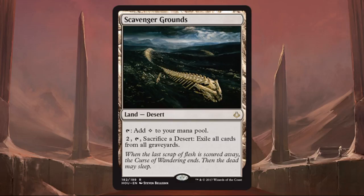Deserts are back again. They were a small part of Amonkhet, but they're a much bigger part of Hour of Devastation and add another level of complexity. You'll find many more cards that care whether you have Deserts in play, in your graveyard, or both. A lot of them are in green and red, so if you have those cards, make sure you have Deserts to unlock their true power. The Deserts themselves also have useful abilities — for example, one lets you sacrifice a Desert for two mana and a tap to exile all cards from all graveyards.